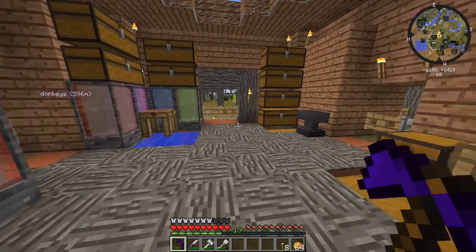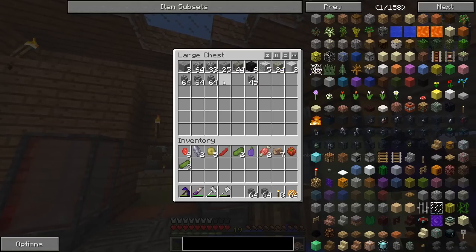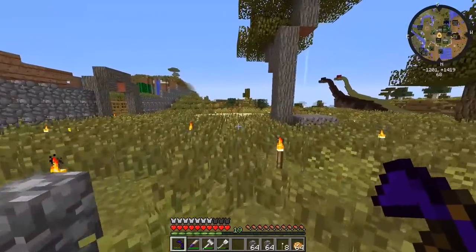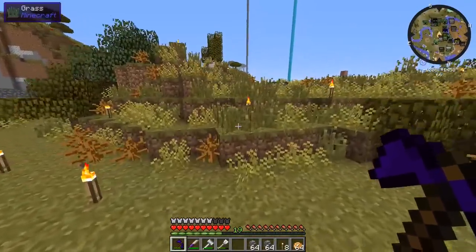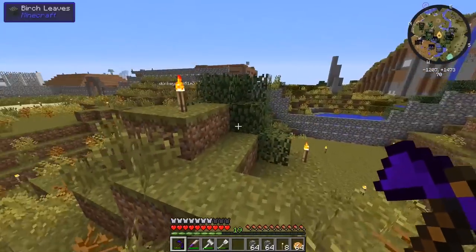We need to wall off the caves and stuff so the baby dinosaurs don't fall inside — they're small enough to fit into crevices and get stuck. We have two stacks of cobblestone walls we can use to wall off any danger areas.